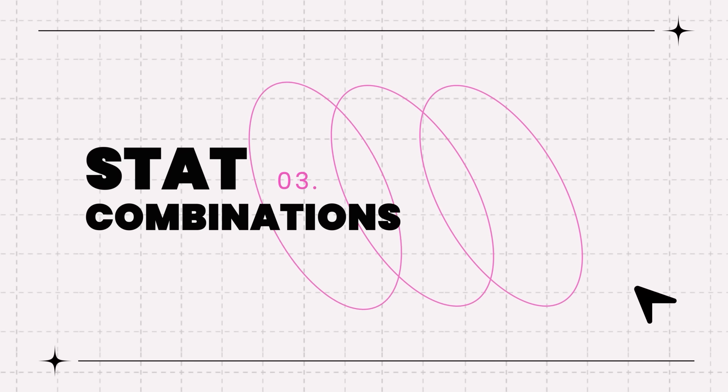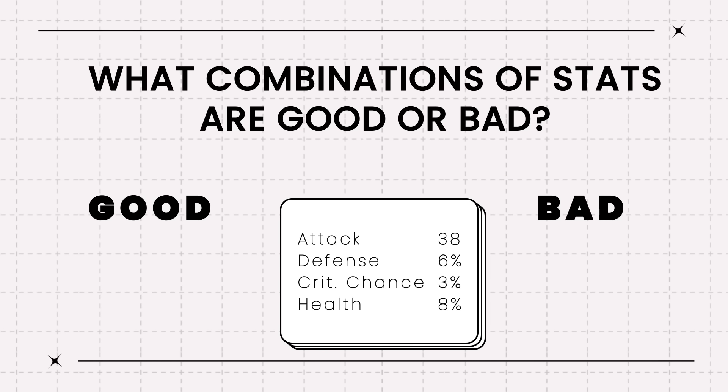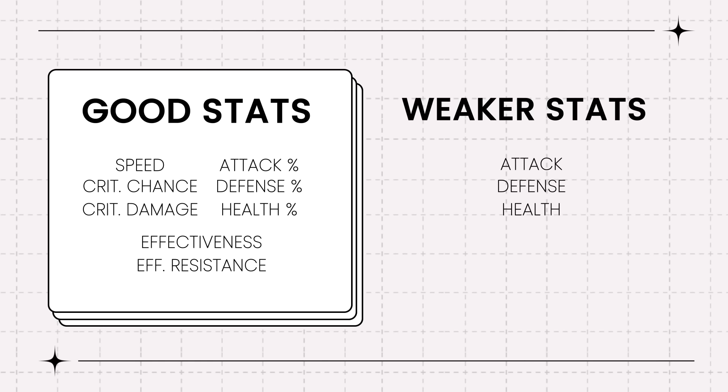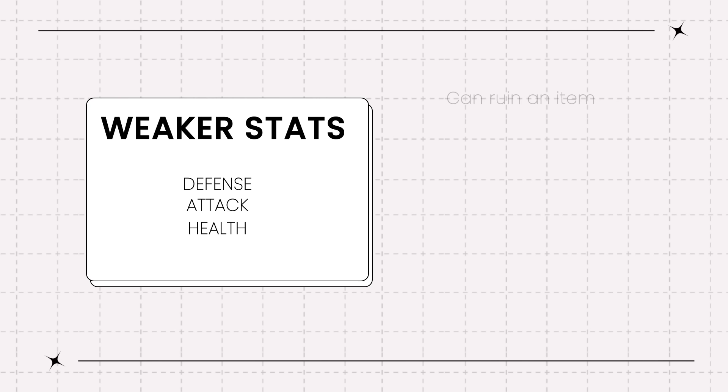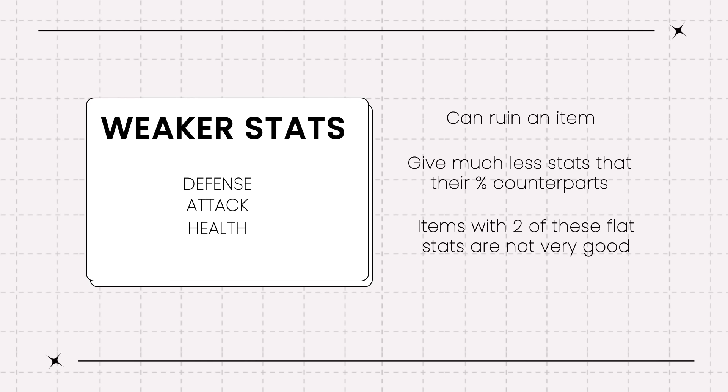Stat Combinations. What combinations of stats are good or bad? Most combinations of stats are fairly good. The stats considered weaker most of the time are normally flat attack, flat health, and flat defense. Flat stats other than speed normally give much less than their percent counterparts, although flat defense is far better than flat health or attack in this regard, and some characters actually prefer it. While these stats can be good, they are normally what can ruin an item as well. One rarely will want flat HP on anyone but a pure tank, and even then rolling into it can possibly ruin an item. Flat attack is similarly only normally good on DPS, and even then is much less value than attack percent. Generally, items with two non-speed flat stats are not very good unless the other two stats are good with one of the flat stats and fit one of the archetypes.